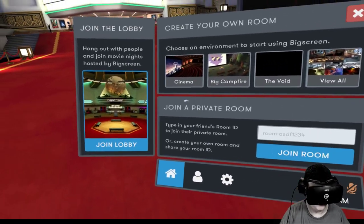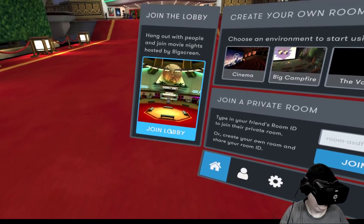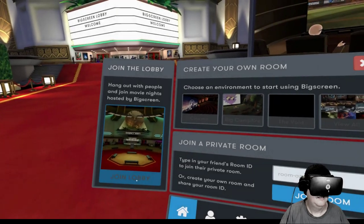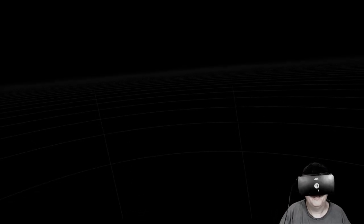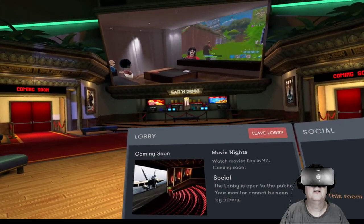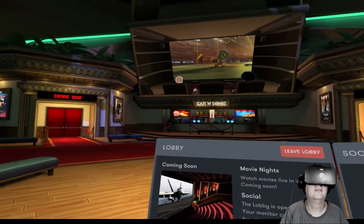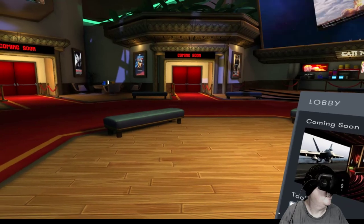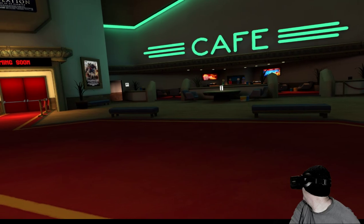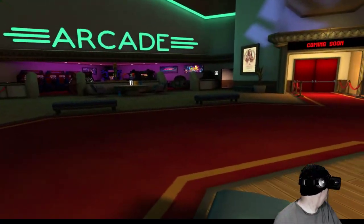You can join a room, you can go to the lobby, and there'll be other people in the lobby. We'll go ahead and go in there just to kind of show you. There's the lobby — there's Dr Disrespect.